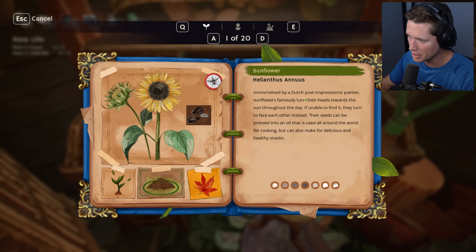Helianthus — immortalized by a Dutch post-impressionist painter. Sunflowers famously turn their heads towards the sun throughout the day, and if unable to find it they turn to face each other instead. Their seeds can be pressed into an oil used all around the world for cooking, and could also make delicious and healthy snacks. Interesting — it looks like these show what types of soils they can go in.